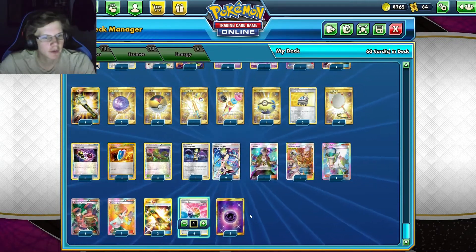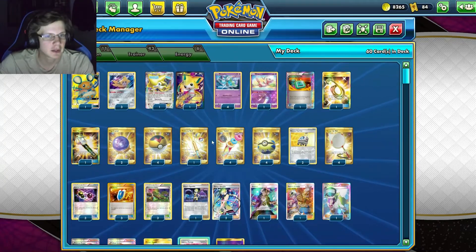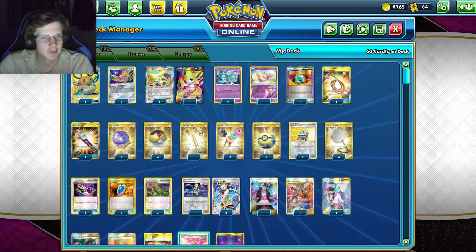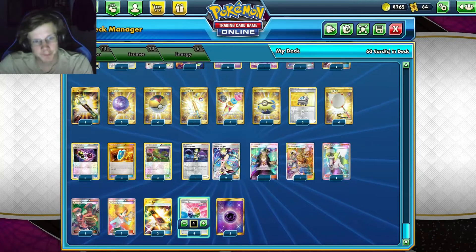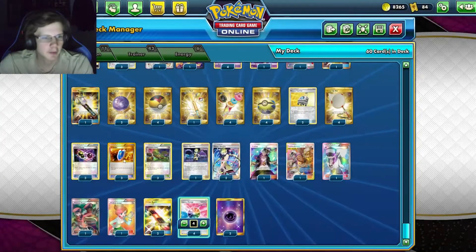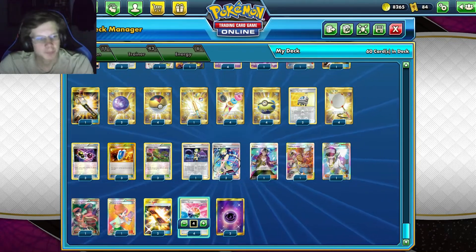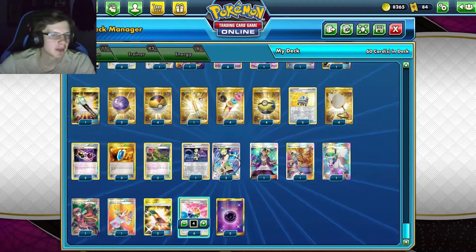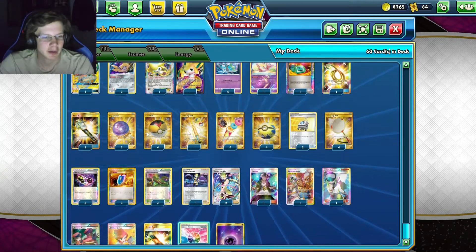We got three VS Seekers, three Dimension Valleys. It's definitely ideal to attack with a basic Psychic so we don't give our opponent the pleasure of discarding and removing energy from us. Dimension Valley means I only give up one energy — that'd be ideal. We got three Lace of Sparkles, really important. We got Guzma-Hala, a good card for finding a stadium and an Action Energy all in one turn. We got one N for affecting our opponent's hand, one Ranger for ADP and item lock, though if we're playing item lock, we're kind of screwed since half our deck is items.